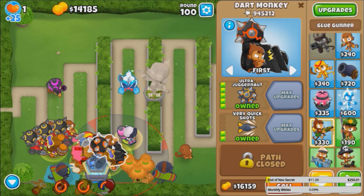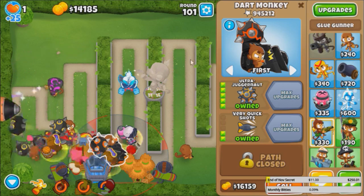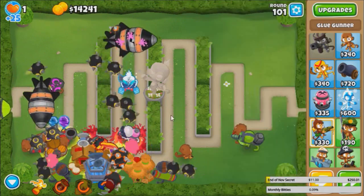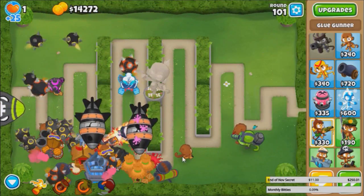100 rounds with this guy doing most of the work, and Bomb Shooter for our Instant Monkey — makes sense. But yeah, that's the new Juggernaut folks — the new Bouncy Juggernaut. Definitely worth using on Cornfields and High Finance too, but for Hedge, definitely a good choice.